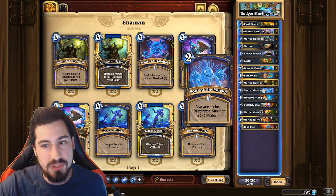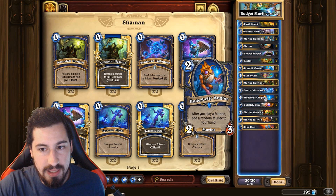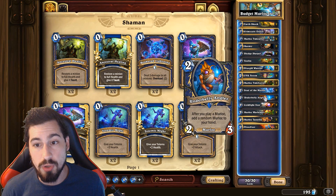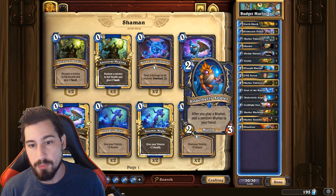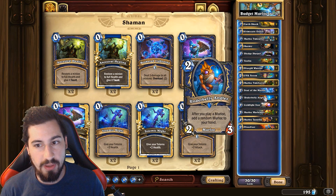Underbelly Angler - one of the best two drops in the deck. It's insane. Two mana, two-three. After you play a murloc, add a random murloc to your hand. If left unchecked, you win the game.